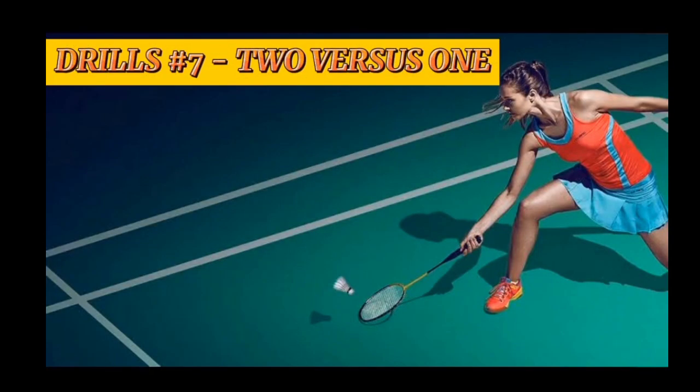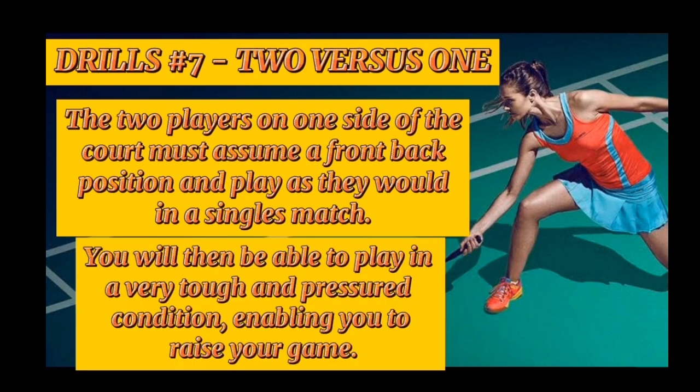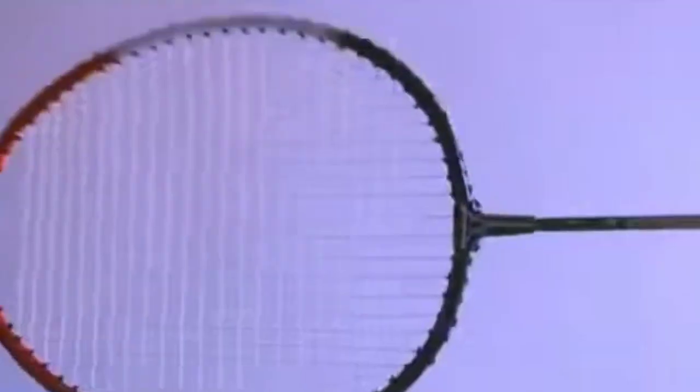Lastly, drill number seven is two versus one. The two players on one side of the court must assume a front-back position and play as they would in a singles match. You will then be able to play in a very tough and pressured condition. And that was the report of group five. I hope you've learned something from this video. Thank you very much and mabuhay!